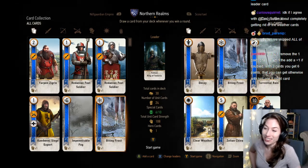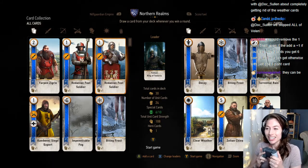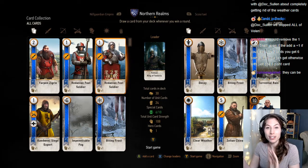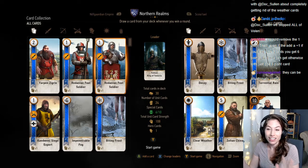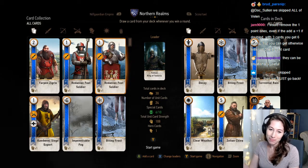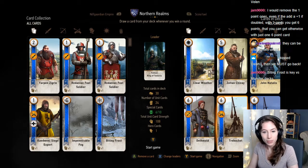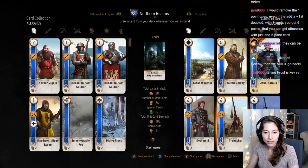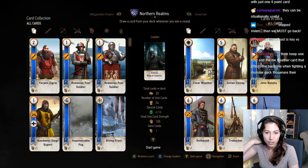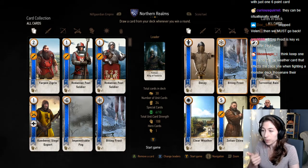I don't have any other leader cards. Here's what I'm asking of you today: starting back from White Orchard, or maybe starting in Velen — places where I can go to get good cards. I would remove the one-point ones. Even if it's a plus-one, double the three cards gives you six points. Biting frost is key for monster decks — okay, I'll keep a biting frost.